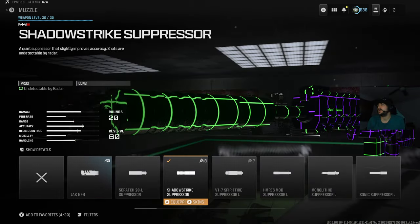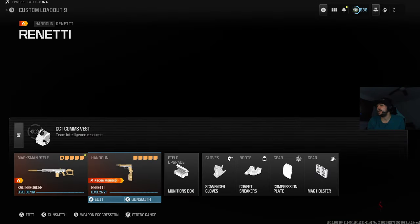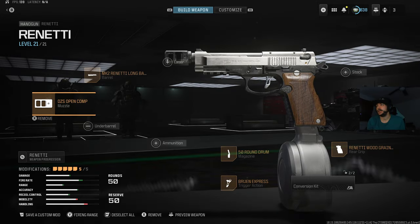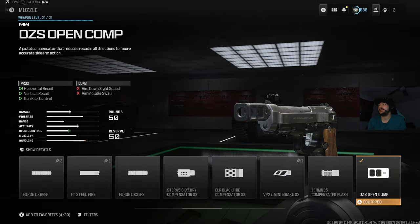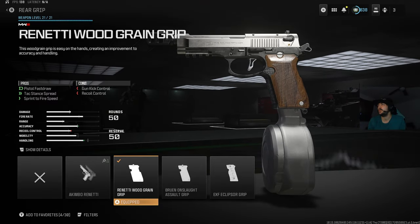We're running the Shadow Strike Suppressor, the DR6 Handstop, the 20-round mag, and the Mark III Reflector along with the kit. We're running the Renetti as the secondary because we need something fast in case you miss your shot — this is going to make it count. We're using the DZS Open Comp, the Mark II Renetti Long Barrel, the 50-round Drum Mag, the Bruin Express, and the Renetti Wood Green Grip.